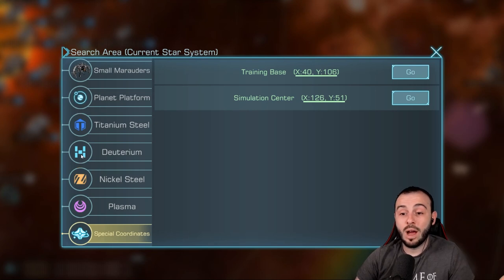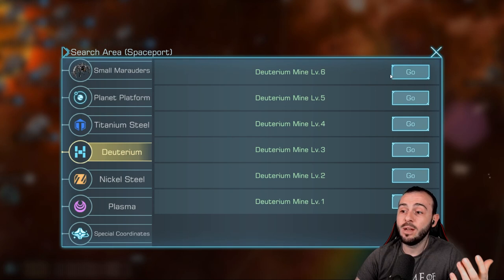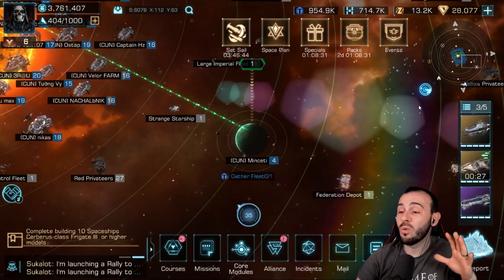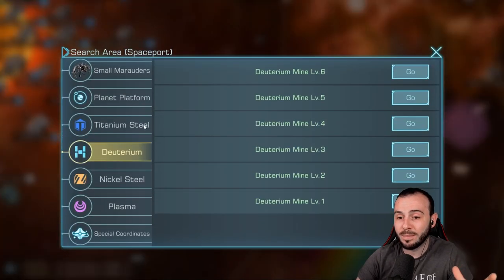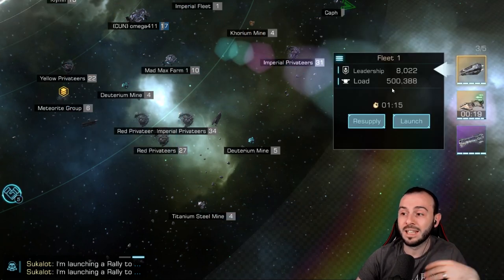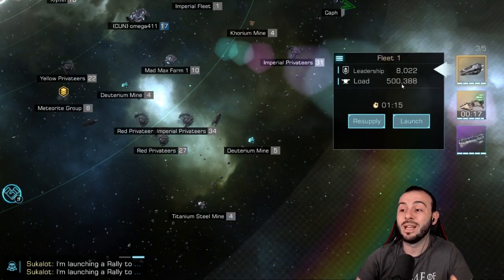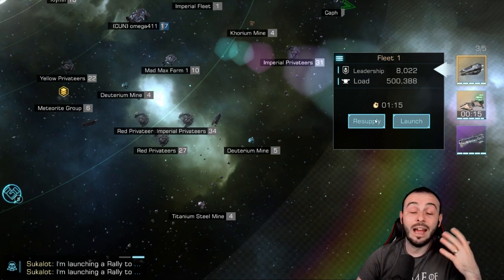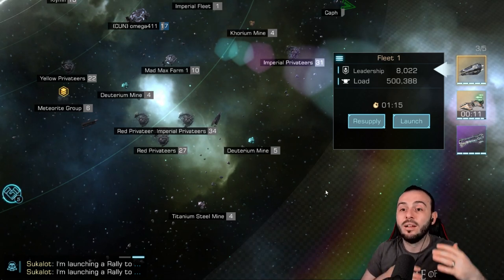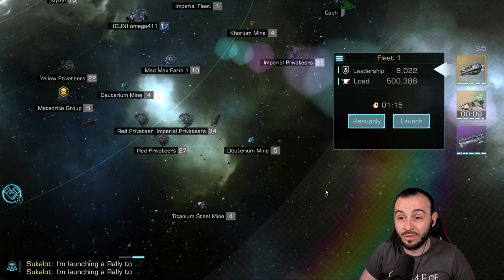You can also farm materials by going to mines rather than a planet. We don't have a level 6 mine in range, so we'll go for a level 5 one instead. You can gather tons of resources from there, and this is definitely something you want to do every single time before logging out of the game.